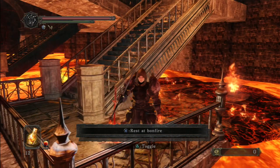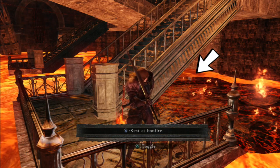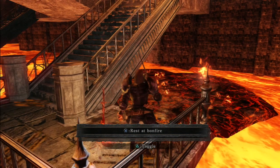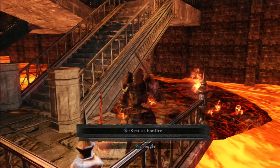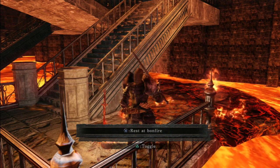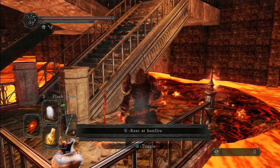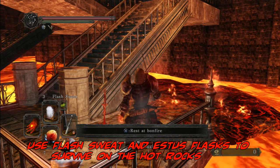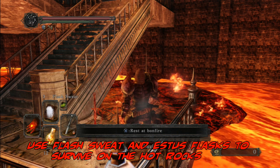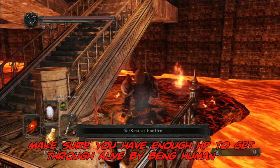The first item here — which I've already gotten — is normally over there by that skull. It's a small item, a human effigy. It's real easy to get and the strategy is pretty much the same thing for each item. What you want to do is put flash sweat on yourself. This one does not require a small orange burr. Make sure you have Estus flasks, that you're human, and that you have maximum health.